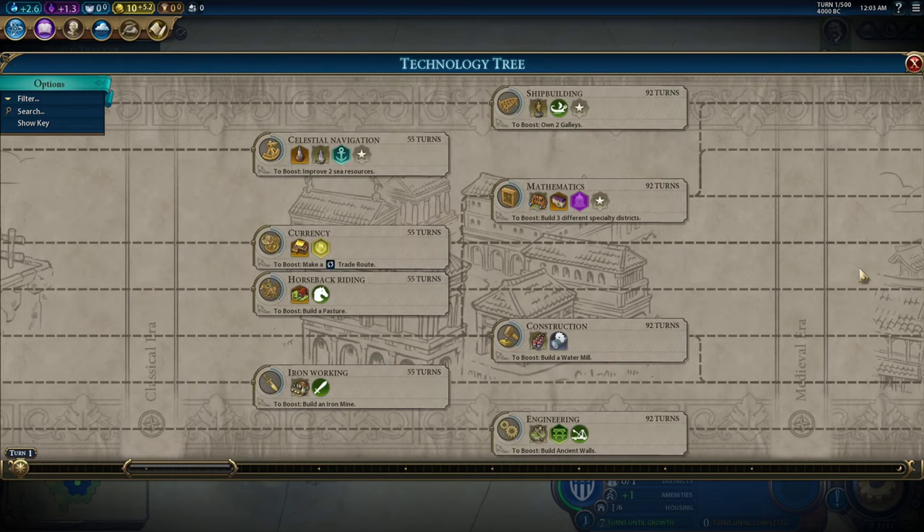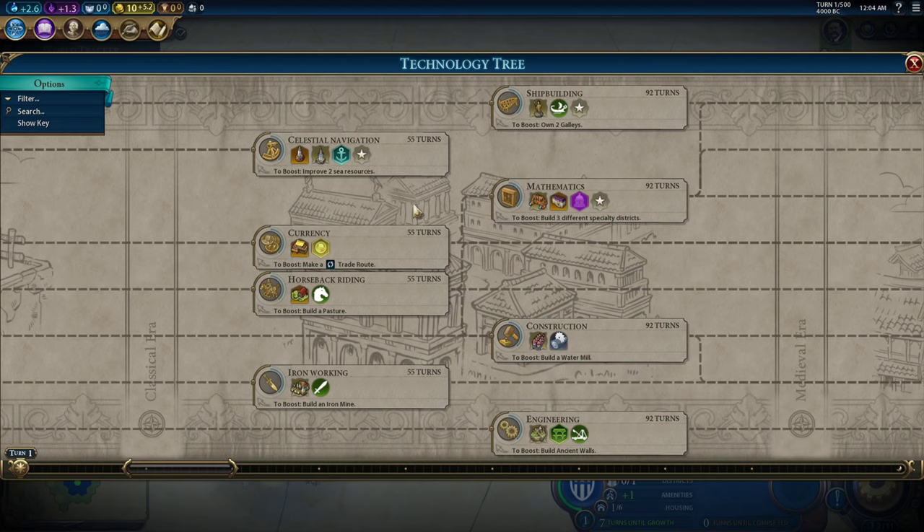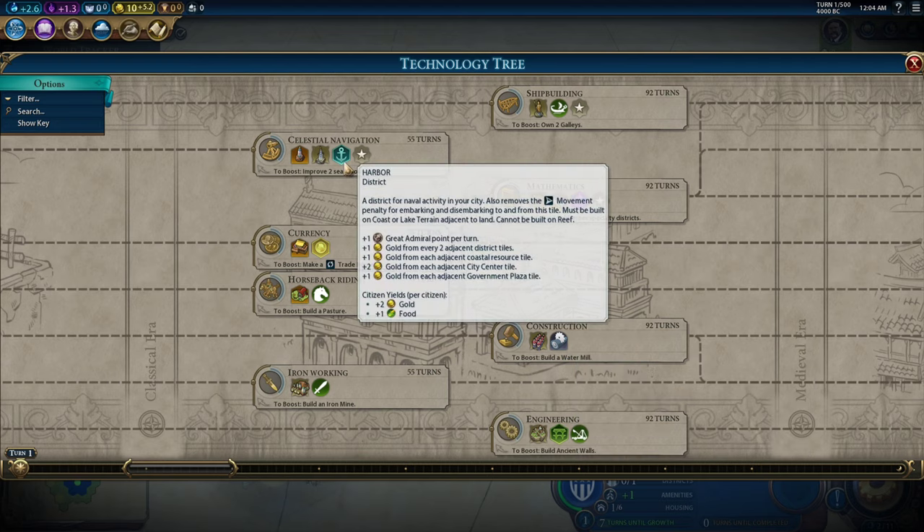Here are the classical era milestones. First in terms of importance, if you have the specific game type that requires it, is lumber mills. If you have a city that is really flat, doesn't have hills for mines or any other production, but does have flat forest you can build lumber mills on, that could be really good for salvaging that city's ability to produce and get online. It's a specific case, but it may actually be the most important classical milestone. The next most important for me is the harbor.